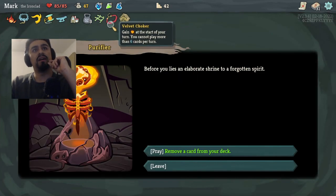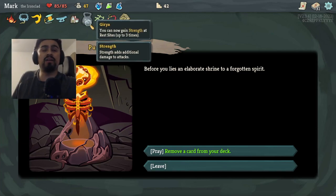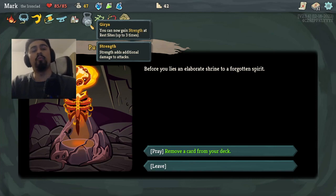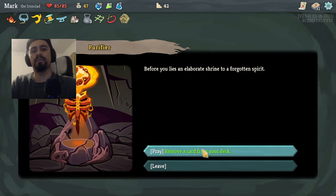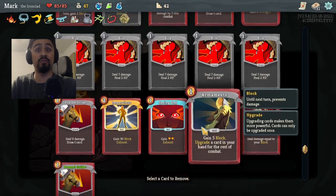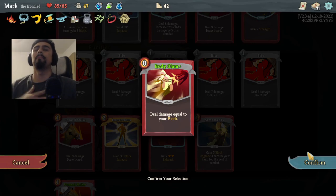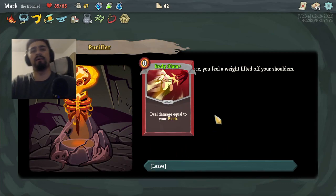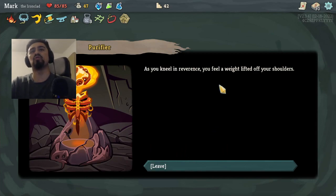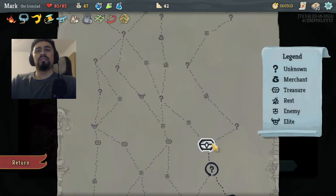We've also got In Flames, Reaper, and Metallicize — pretty solid deck. We have Gyre, so we've already rested up three times and got three extra Strength for free. Right now we're at the Purifier, so we're going to get rid of Body Slam since we're not playing super heavy into armor.